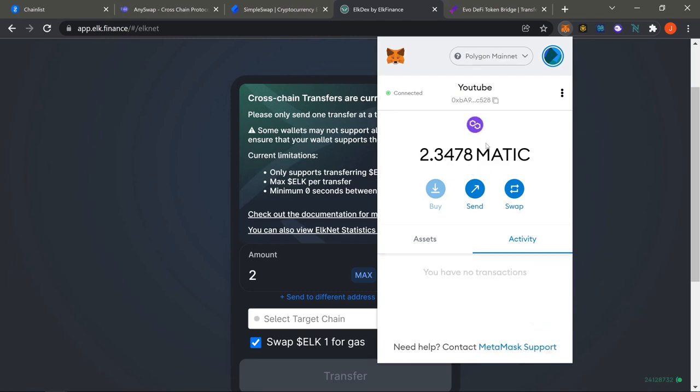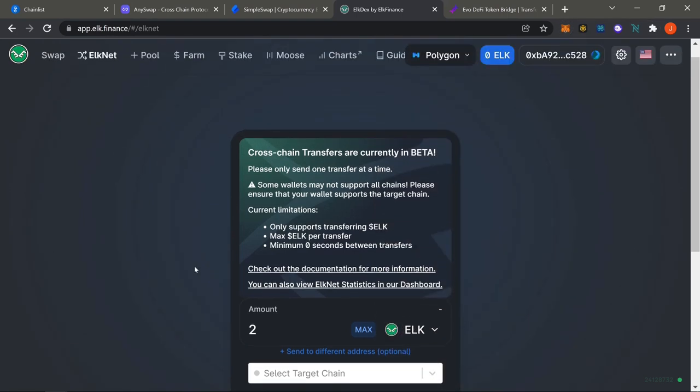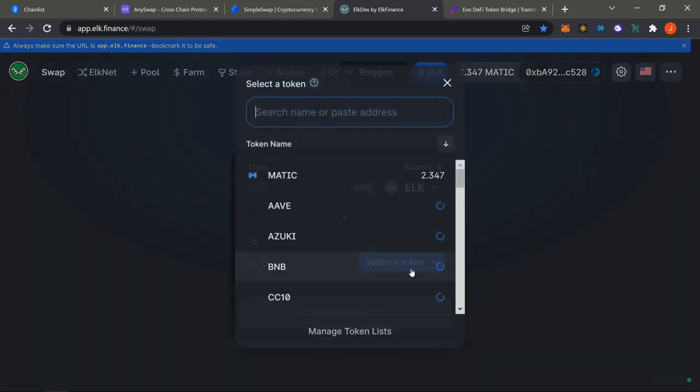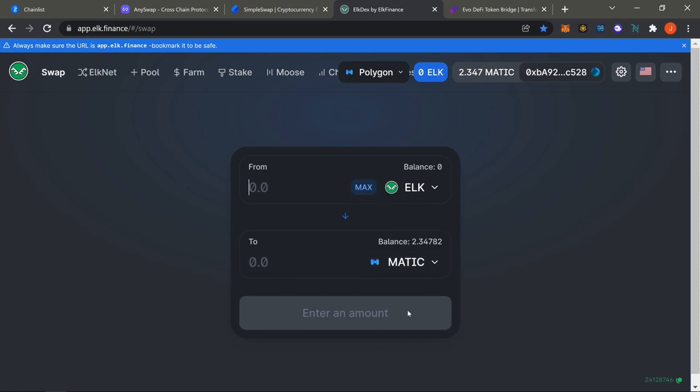Once on Polygon, you should have a small amount of MATIC because they swapped one ELK for your gas fee. You might not see other tokens in your wallet right away — that's fine. Go to the swap side on ELK and your ELK should appear there. Pick MATIC at the bottom and swap all of it so you have more MATIC.